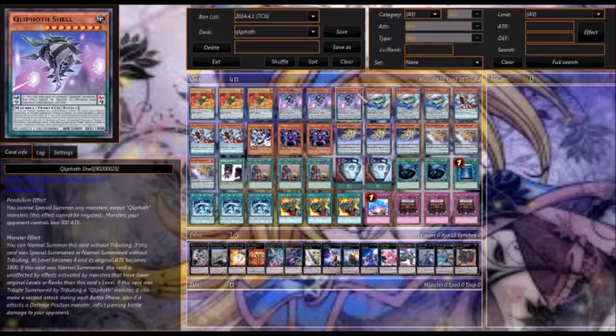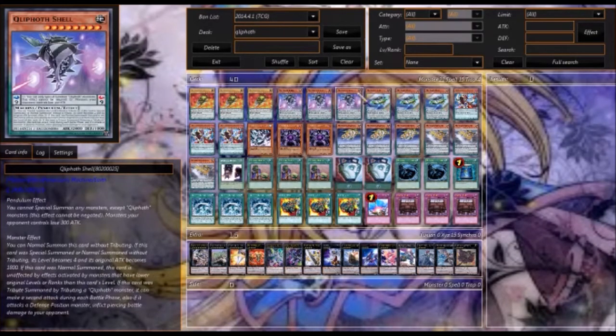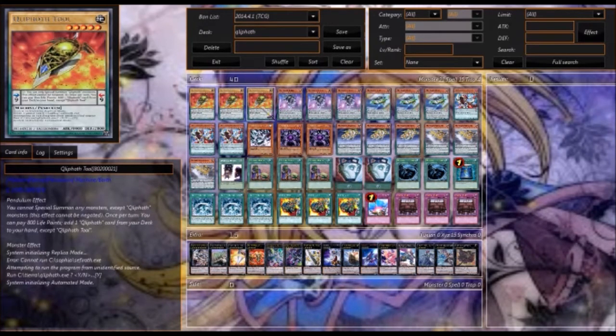The other cool thing about Quilleth monsters is that they're unaffected by effects of monsters who have a lower level or rank than them. So if you were to go up against a rank 6 with Archive, he would be unaffected. Pretty much none of these guys can be hit by Number 101, which is just amazing — except Tool, because he doesn't have a monster effect.